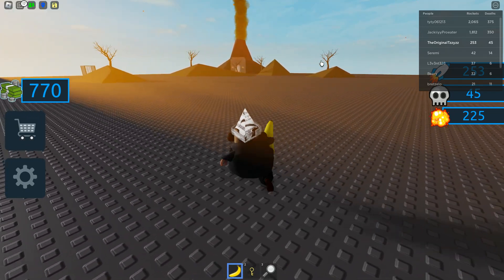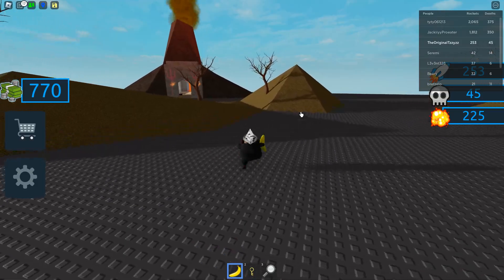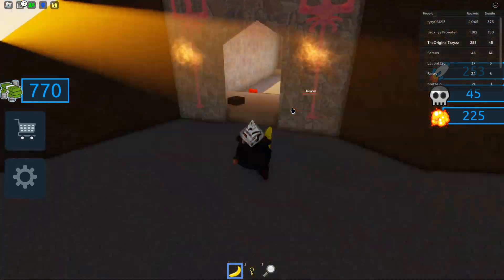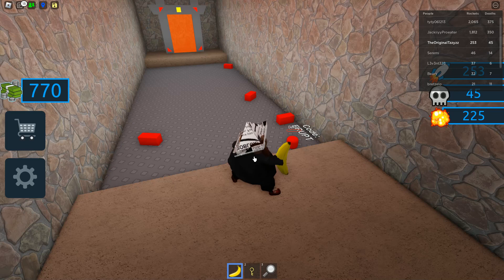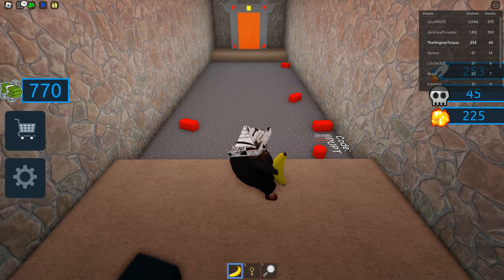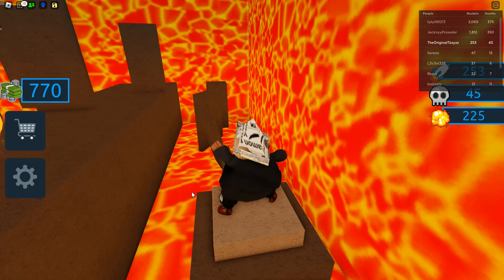The last one is the hardest by the way. This volcano, there's like a boss fight. What you're gonna want to do — wait — you're gonna need to wait for this path to come. Go as quick as you can; you need the banana to get past there. Teleport into here.